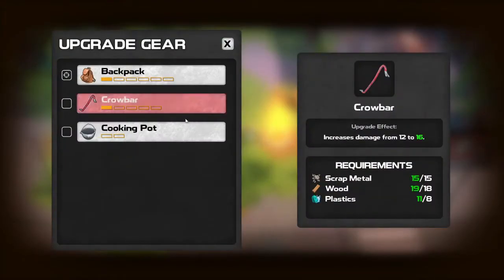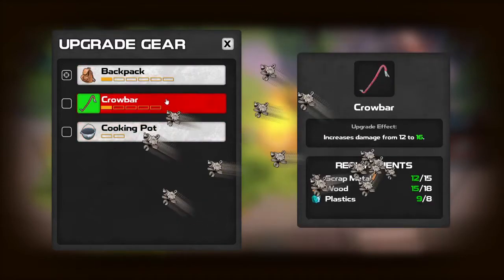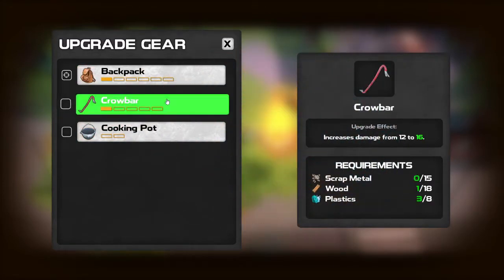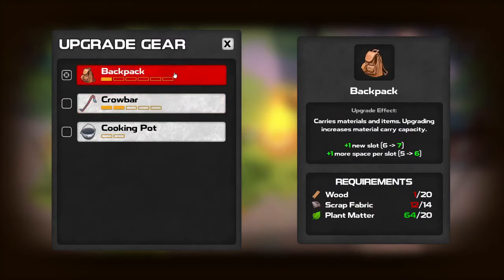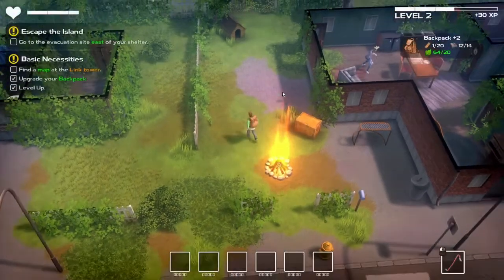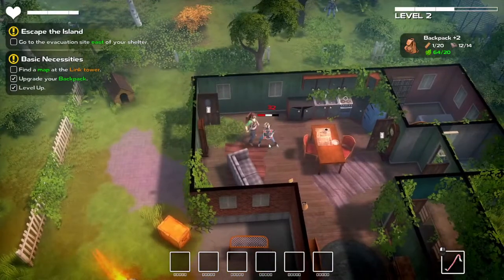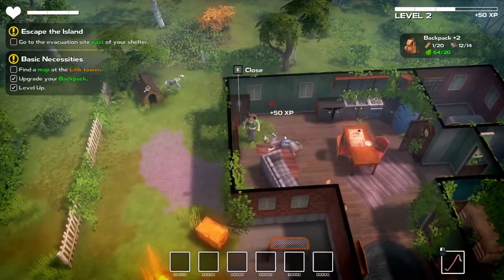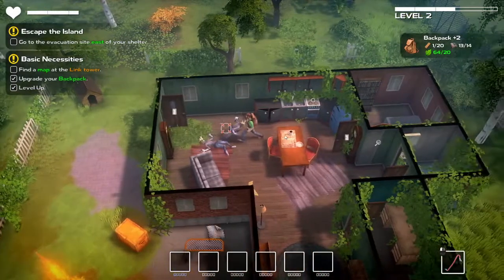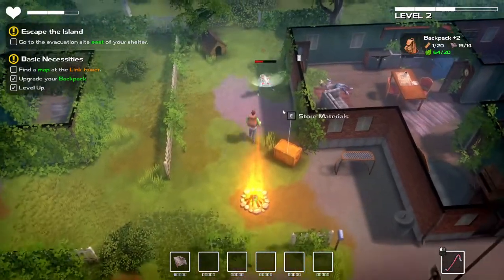We want to upgrade, not invent. Adds one new ingredient slot. We're going to need more wood and more scrap fabric but we're basically there. New slot to seven, more space per slot. And we have the opportunity to go test out our crowbar. There's a massive bonus for doing sneak damage.